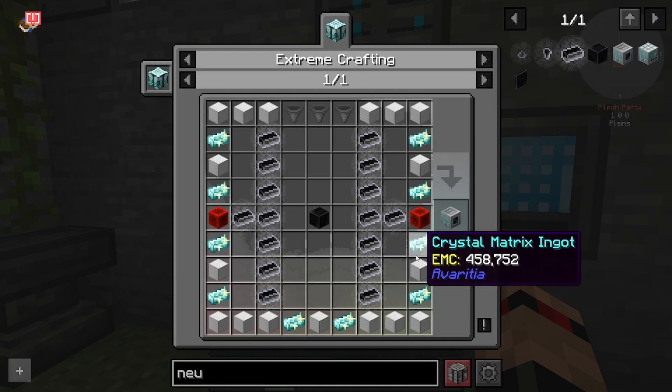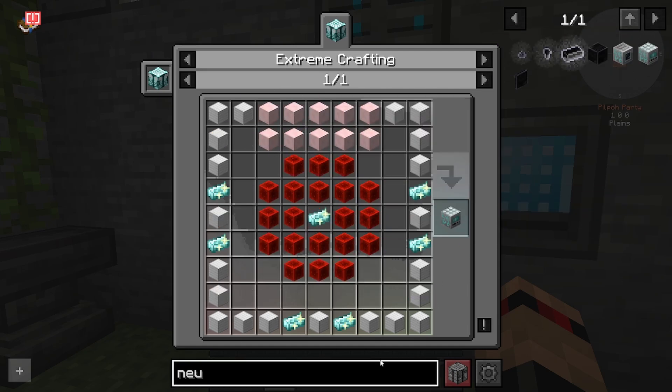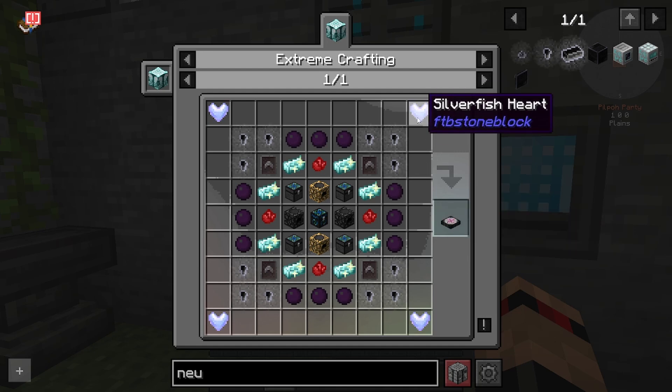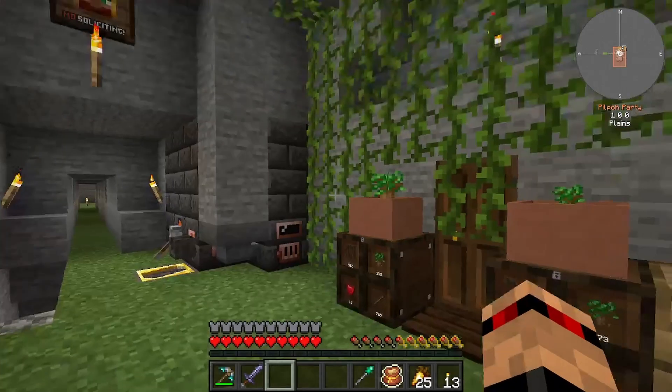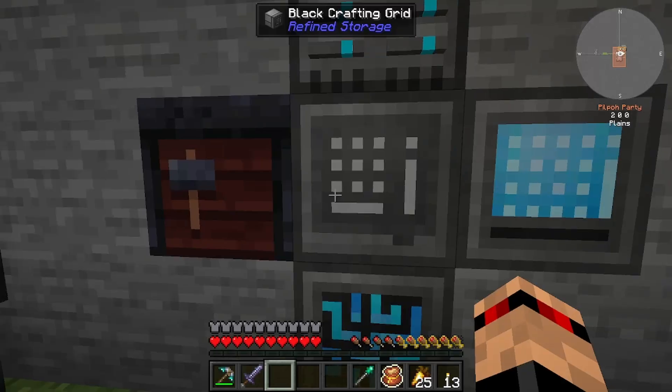We want to make one of these compressors. You need to make the collector first, and then from that you can make some of these ingots, and from that we make ourselves a transmutation tablet. I did forget about the silverfish heart drops from the silverfish mother - you have to summon the boss in the dungeon beyond the end ring, so we'll need to take our destruction gadget and go even further.